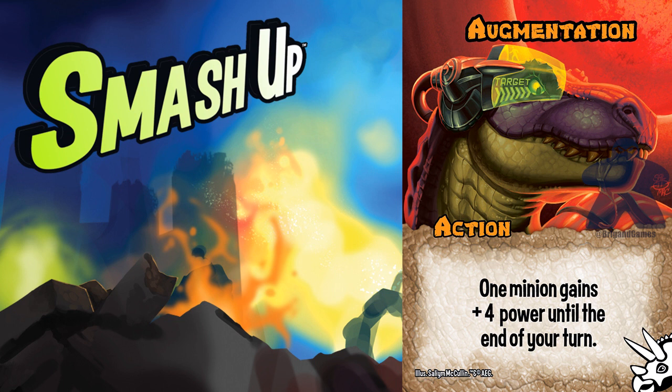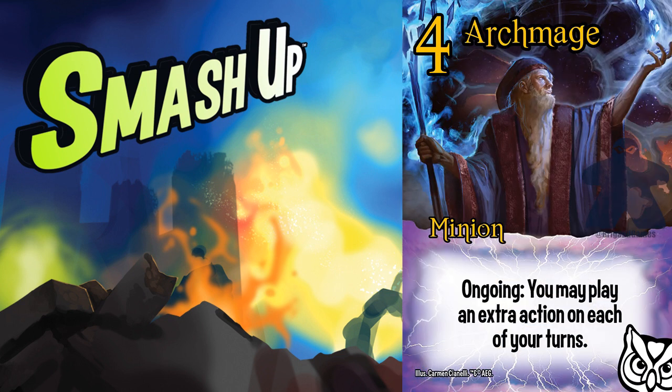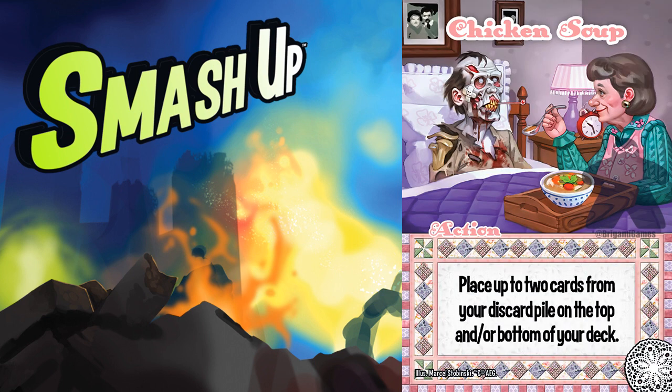Dinosaurs need extra action plays. They also need extra minion plays. They need card draw to counter their internal imbalance. If the partner faction has at least one of those things, it's generally going to go well. You tend to find these combos when searching is involved, or power cap plays, or when recursion or card draw are musts.